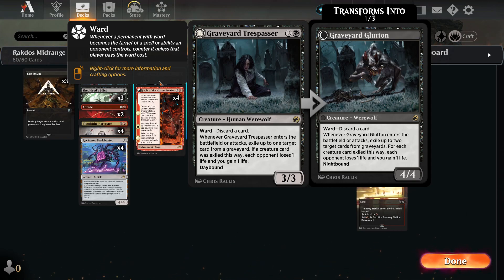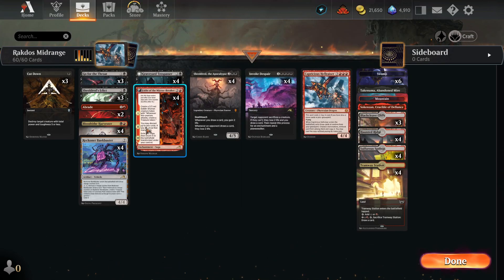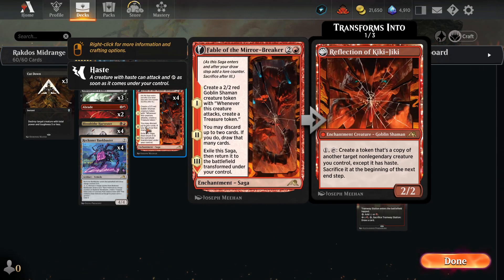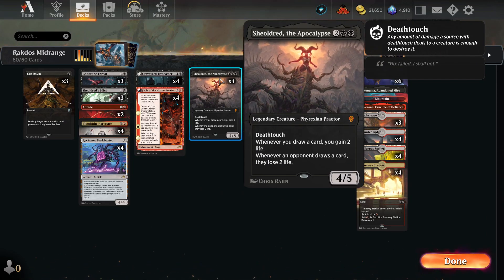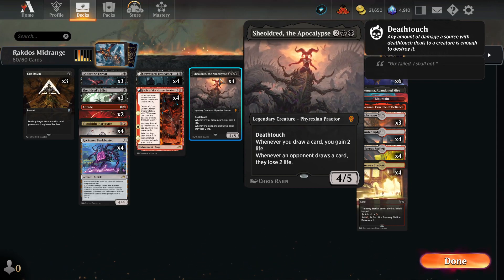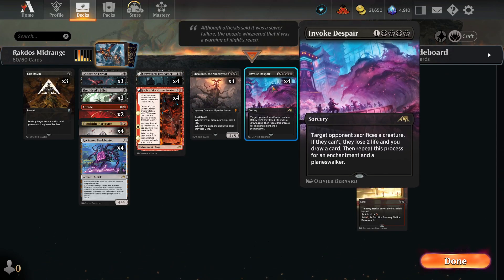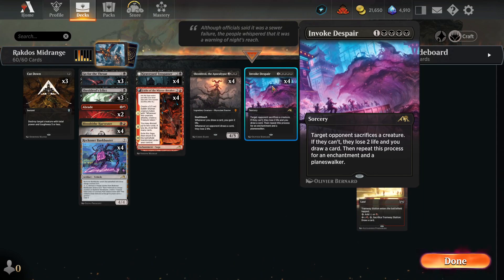Graveyard Trespasser is kind of an answer to almost any deck in the meta. And then we have Fable — we're playing Red, so Fable of the Mirror-Breaker, four of course, must have. It combos very well with four Sheoldred. If we can get Sheoldred off and then Fable, we're gonna have draw two, discard two, gain four life — it's crazy. Sheoldred is also just by herself a stomper against mono red, because what are they gonna do? Try to burn us while we're gaining two life for every draw. And then, of course, four Invoke Despair. We only have two colors, so we should be able to get Invoke Despair off fairly consistently.